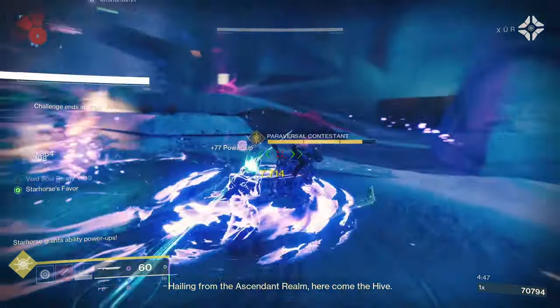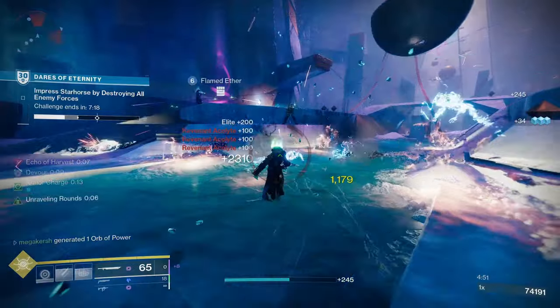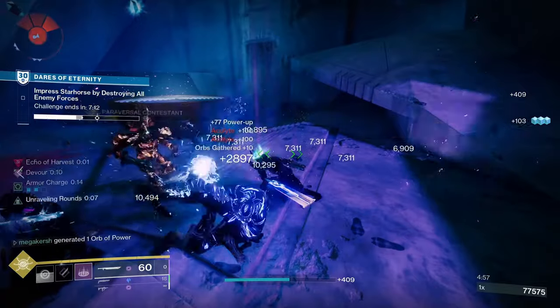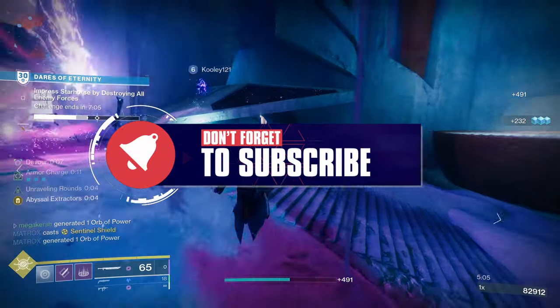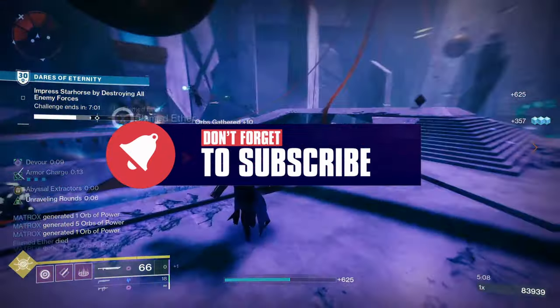Falling Guillotine is a power sword that's been refreshed and returned to us in Season of the Wish as part of the Into the Light update. It's back and it's better than before, plus we can get a limited edition version of this amazing sword. Today I'd like to take a closer look at the stats, the perks, and God Rolls, plus how to get Falling Guillotine in Destiny 2.